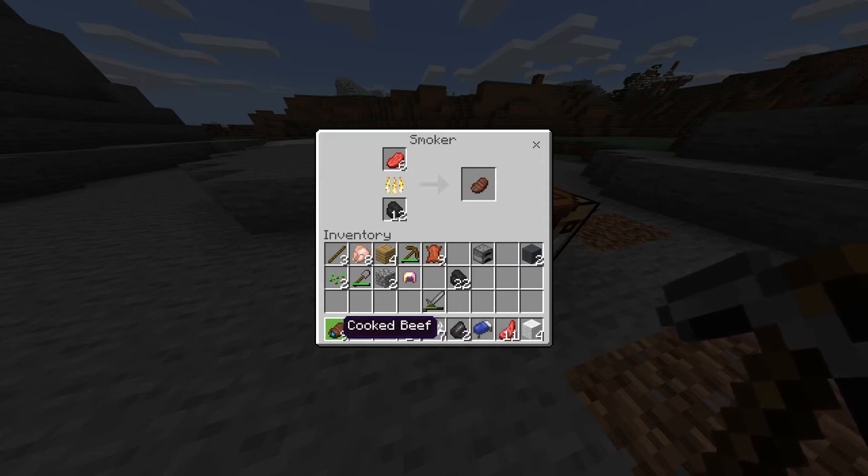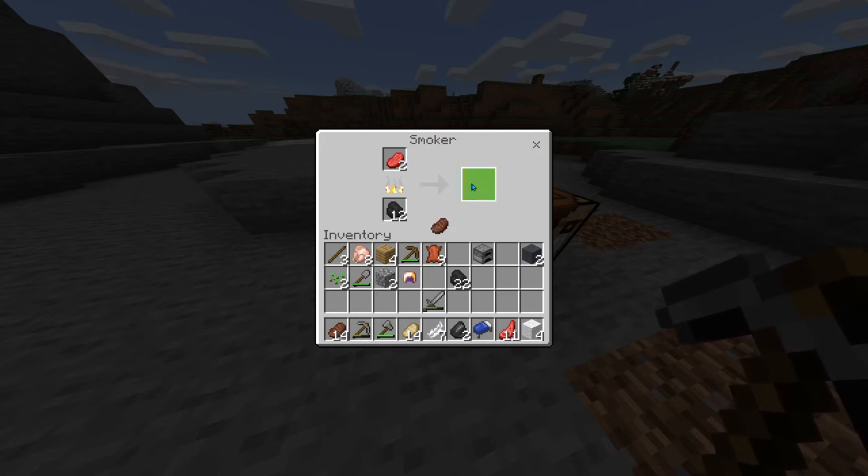If you don't double-click that fast, just shift-click — you can just keep clicking on the product and it will move to cooked beef. All the beef is smelted, and that was really fast, guys. I'll be right back.